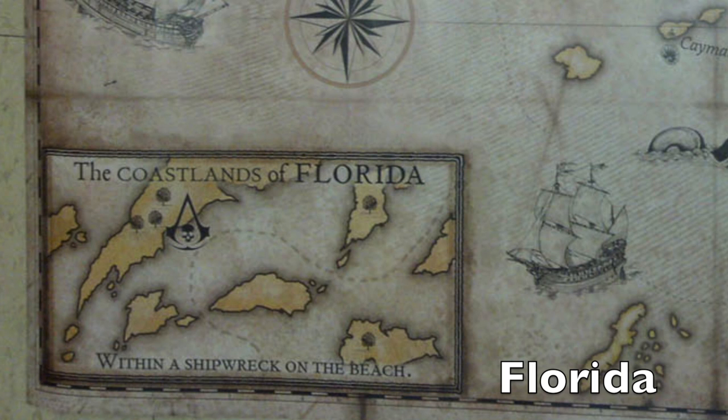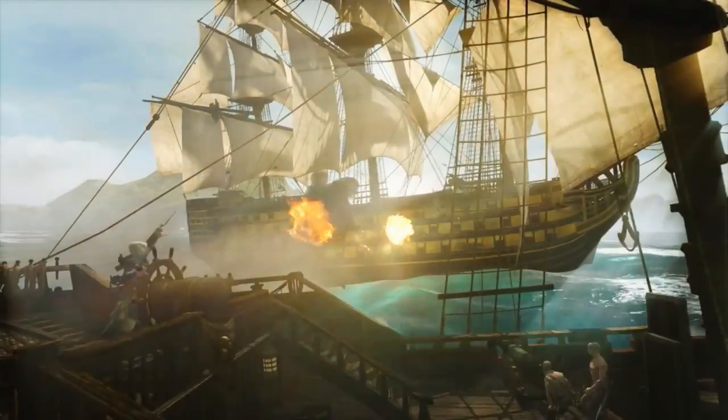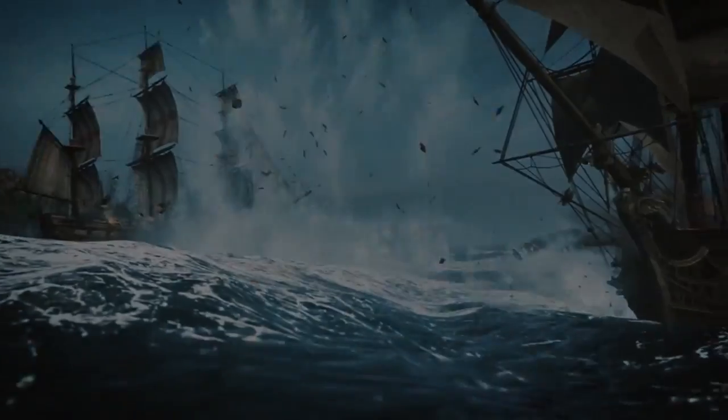Another notable location is Florida, the southeastern state of the United States. It's a very important area to the Assassins because it was one of the first locations the Assassin's Brotherhood settled in within the United States. It was also visited often by pirates in search of treasure, including Edward Kenway, who used certain areas as a hideout. I'm really looking forward to seeing some glimpses of Florida.